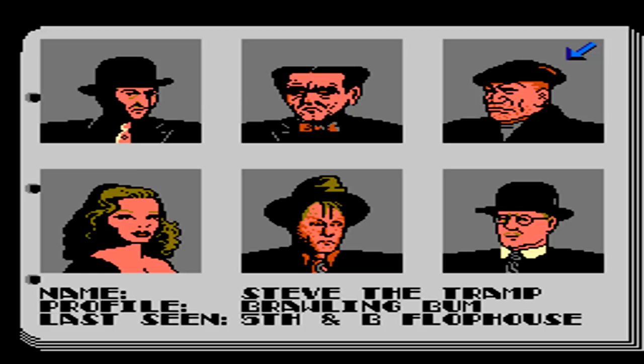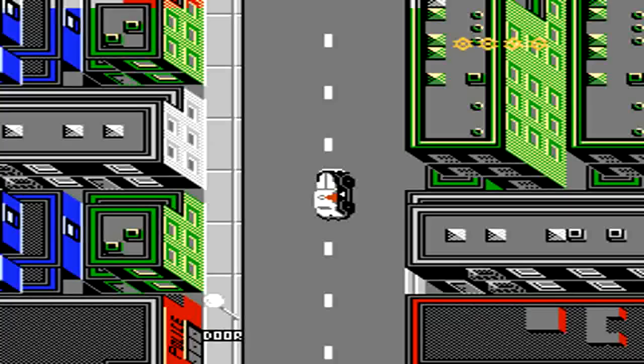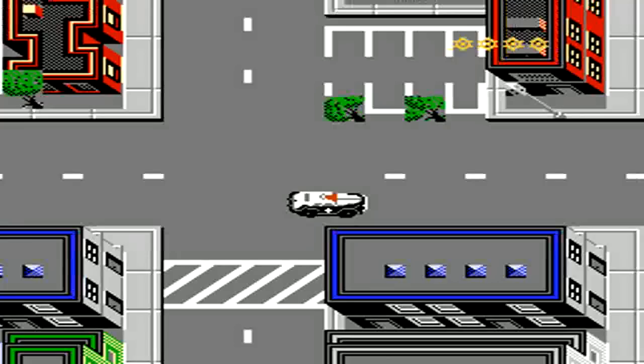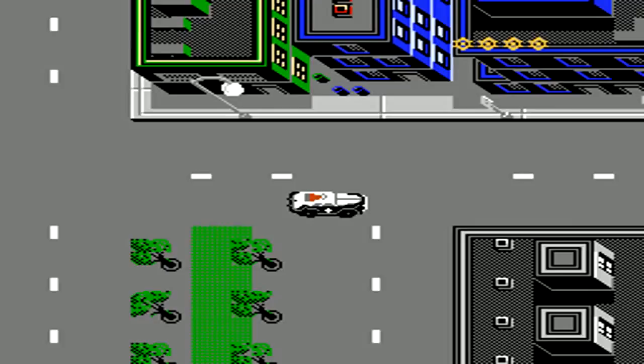Thankfully, you're always given the first clue in each case. You then have a few options: you can look at your notebook to see what your first clue is, getting a more detailed look at it. You can also look at the mug shots of each of the characters available to talk to during this particular case, one of which is the one we will be arresting. Since the first clue mentioned Steve the Tramp, we already know where all the clues are located, so we're just going to hunt them down.